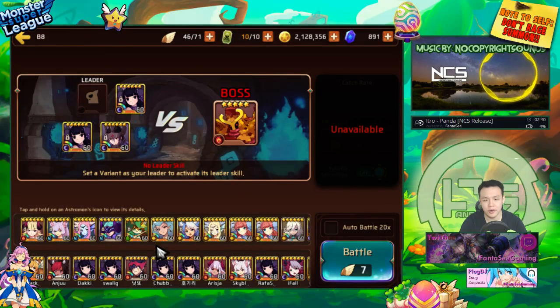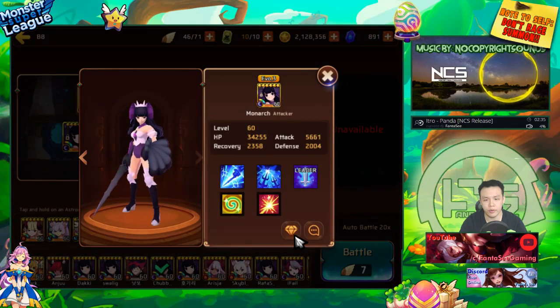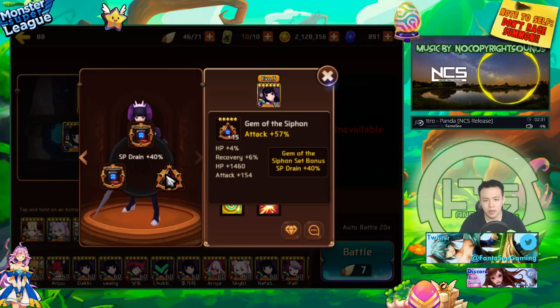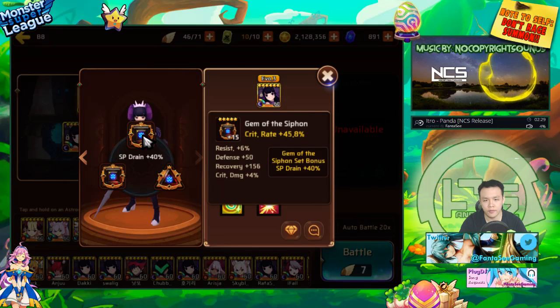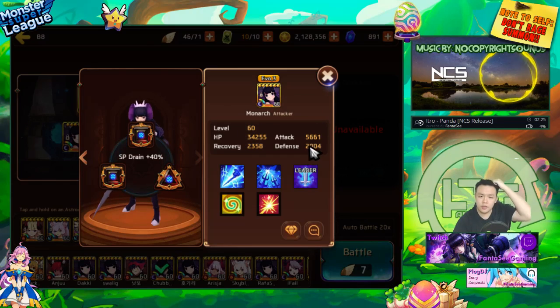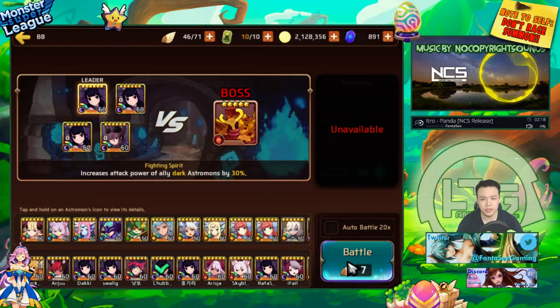I'm going to take out the dark sea star and mainly use his leader skill. With two crit rate gems he should have over 100 crit rate. He doesn't have crit rate on the other one but it comes with 10 base, so it's 100 crit rate and almost 6k attack — definitely enough damage to one-shot everything. Let's go in and see how fast this run is.